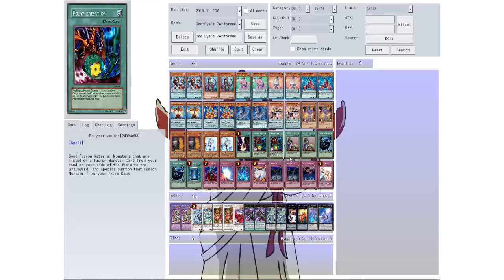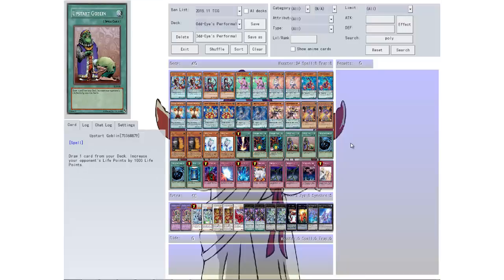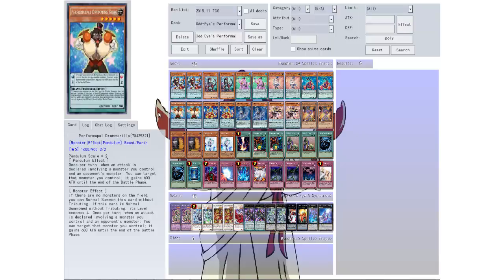I did look online and tried to find a deck profile but I couldn't find one I really liked, so I just threw a bunch of cards together. Hopefully it'll work — maybe it will, maybe it won't. It's Odd Eyes Performapal. Like I said, I haven't even playtested the deck, I just wanted to put it together and see how it would work. It looks like it could be good — it is a pendulum deck and usually pendulum decks work pretty well.